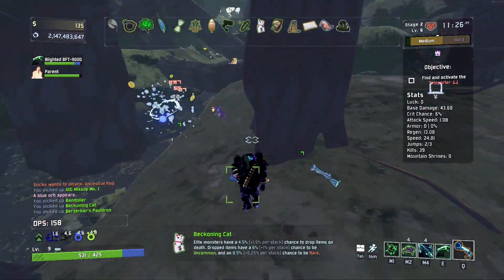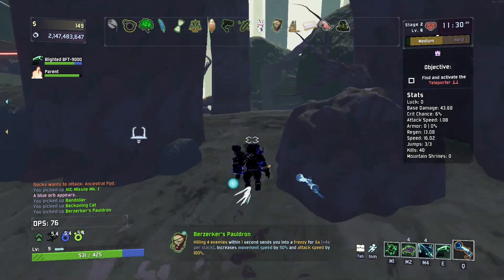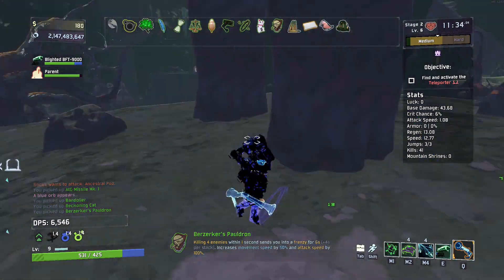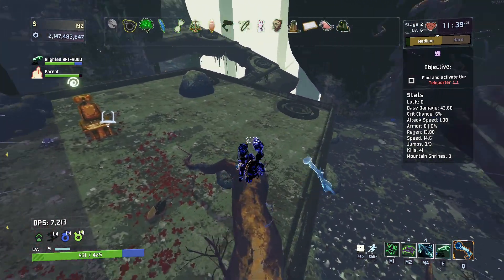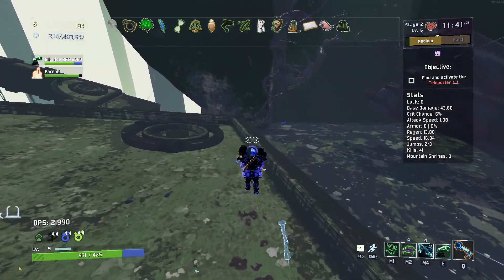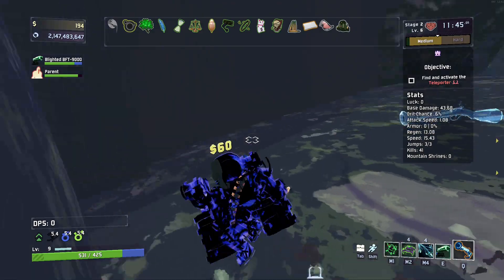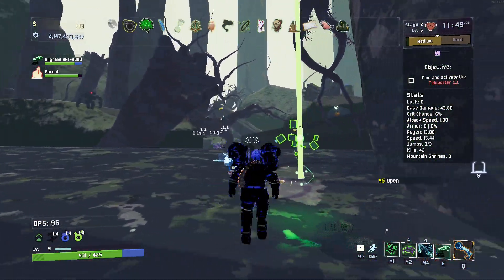The way you get out is by defeating Mithrix, who's really kind of a weirdo in this story. His whole thing is that he wants everything perfected — that's why all the elites on the moon are called perfected elites. Providence is the one who created the Aurelionite — the guy who's in the green area that you use the Shrine of Gold to get to.